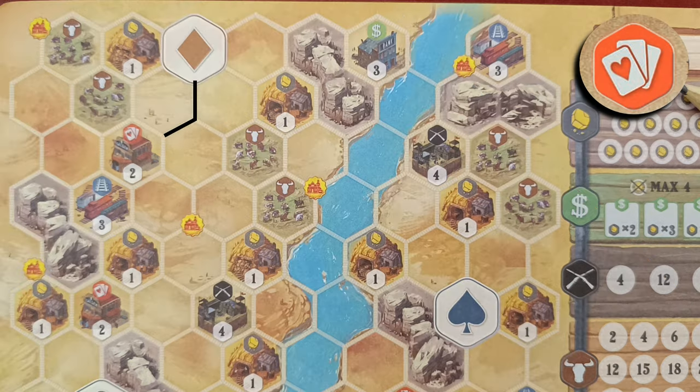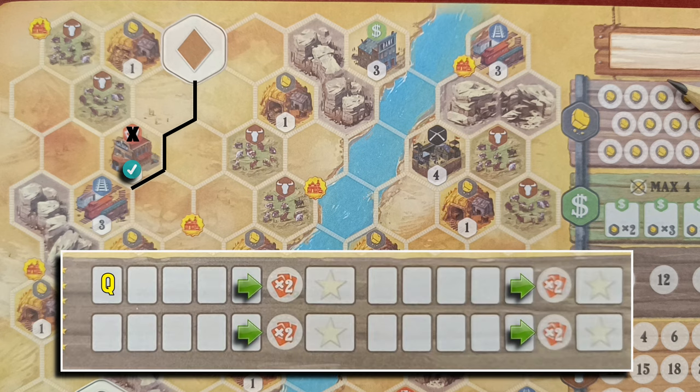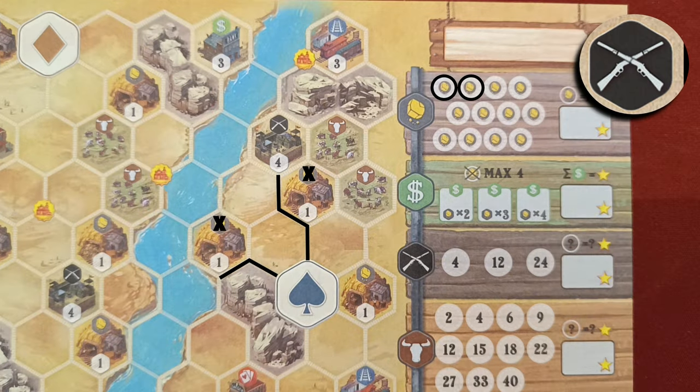Starting with saloons: after you place two tracks on the edges of a saloon, you immediately circle one of the four round multipliers in the bottom of your sheet. This means your hand victory point bonus for that specific round will be doubled. You can only circle a multiplier for the current round or a future round.